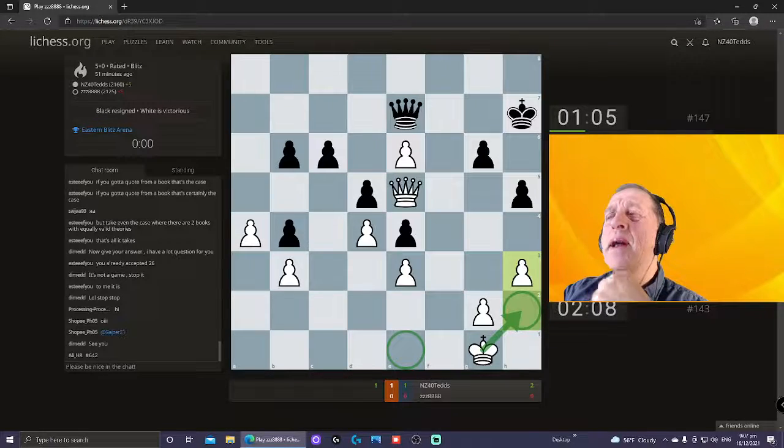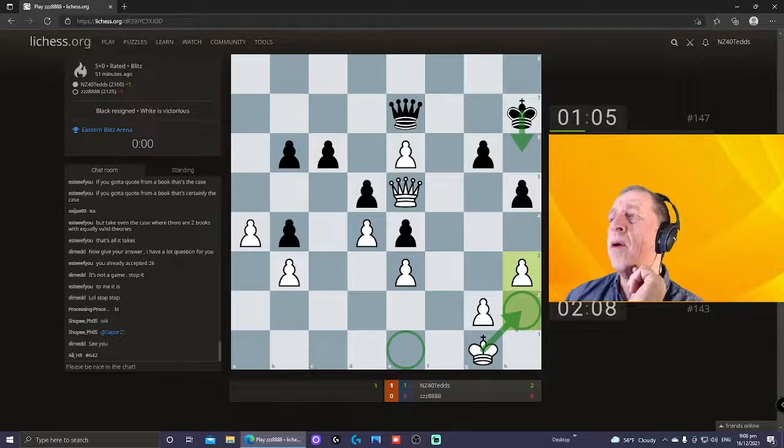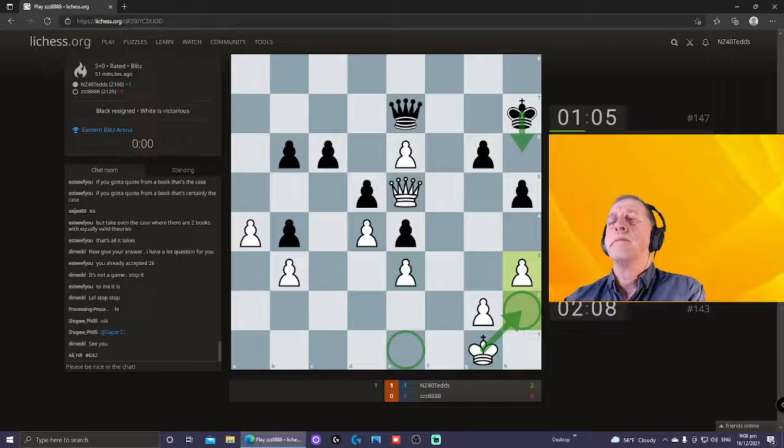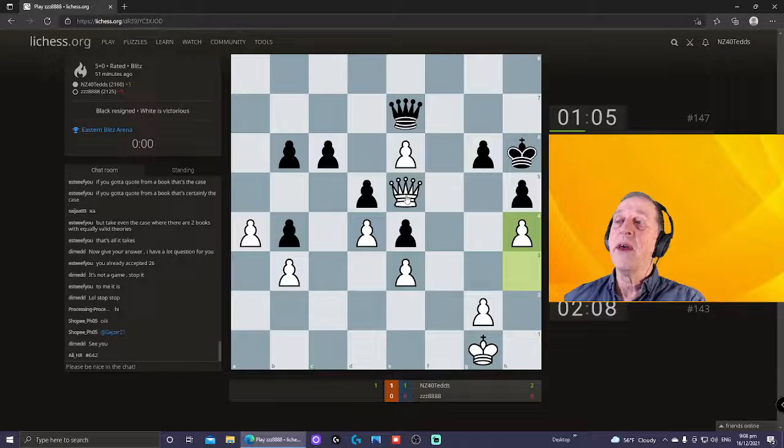It's not long before black plays king h6. What sort of move would you play for white after king h6? My next move was h4. This threatens, among other things, queen g5 check — and after hxg5 check and e7, the pawn queens on e8. So it sacrifices a pawn to get another queen. It also threatens queen h8 check, with queen h7 being the only move.